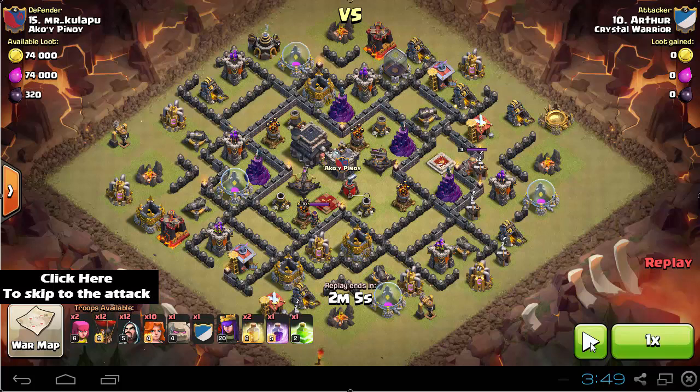Hello everyone and welcome to another one hero episode. Today we're going to be with a Valkyrie awesome attack by Arthur. The war between the red line and EWCA is over and we're back to normal attacks. If you want to learn the Valkyrie attacks I'm going to put a link right now and you can click on it and go to the rest of my videos on Valkyrie attacks.